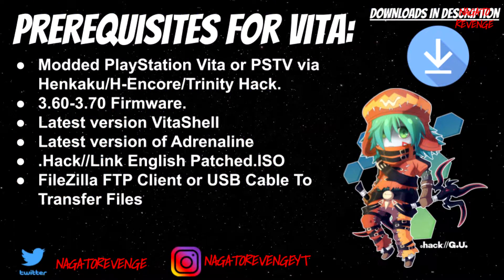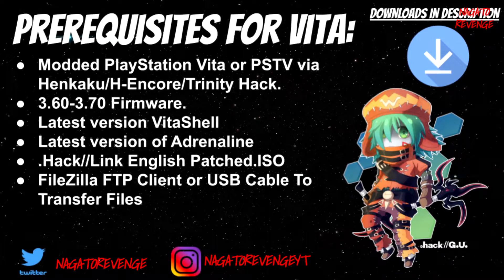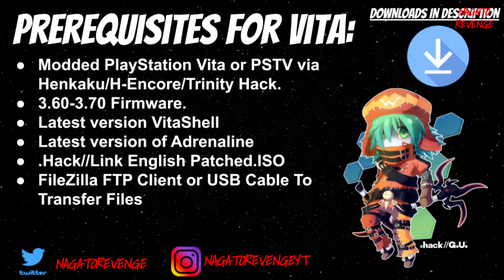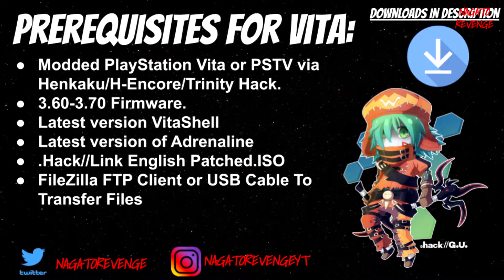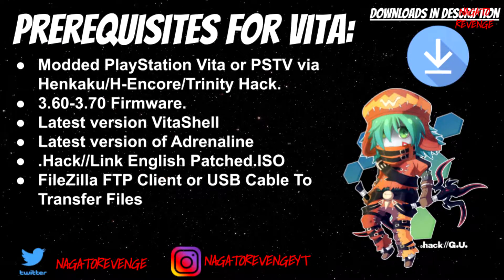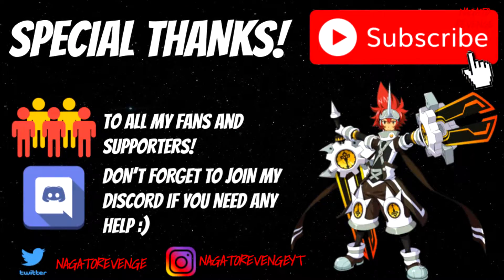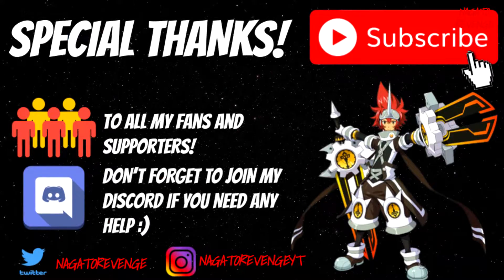You'll need the .hack//Link English patch ISO. I'll have a link to the fully patched English ISO in the description, so you don't have to do anything with other programs — I'll just have the official ISO that's already patched. And of course, you need either a FileZilla FTP client or a USB cable to transfer your files. I recommend using a USB cable since ISO files can range around 1GB in size, and if you have slower internet doing it over FTP may take a while. With that out of the way, a special thanks to all my fans and supporters — we can now get started on the PC portion.